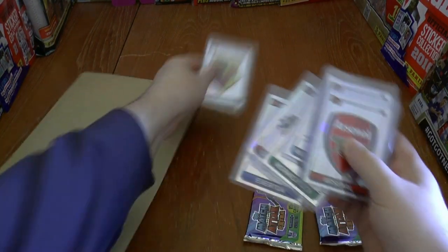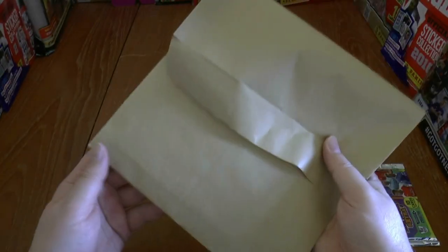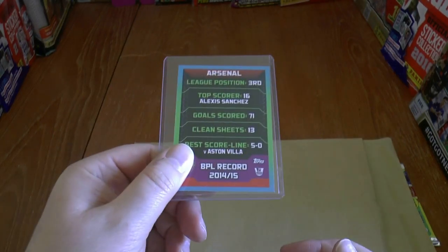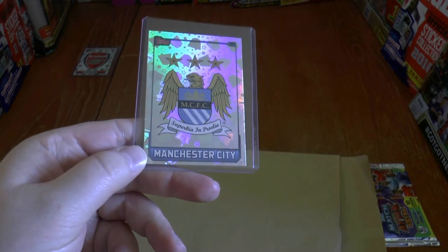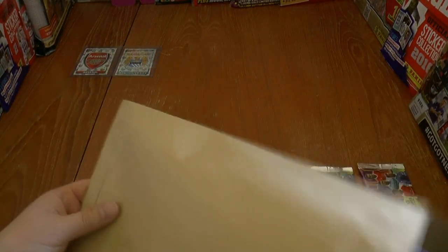All these are going to go in the envelope and we're going to draw the fixtures out, then on this actual video we're going to play the actual card game. The first team out of the hat is Arsenal - superb stuff. They get a home tie in the first quarter-final, which we'll be playing on this video, and they will face Manchester City. What a game that's going to be very shortly.